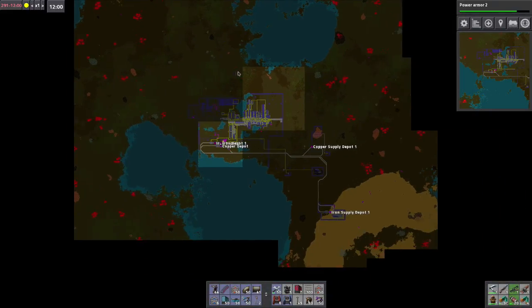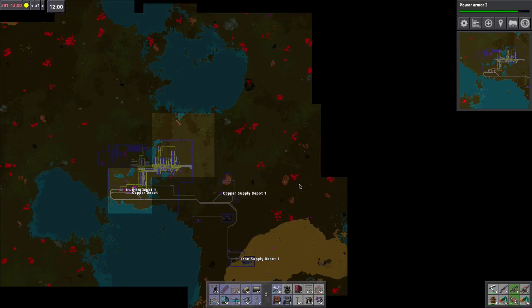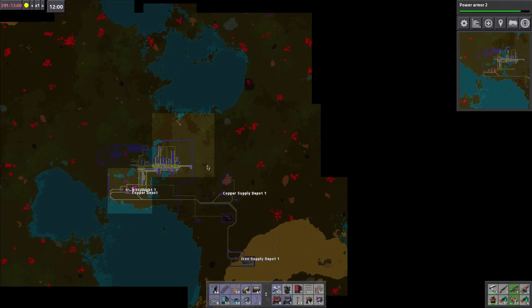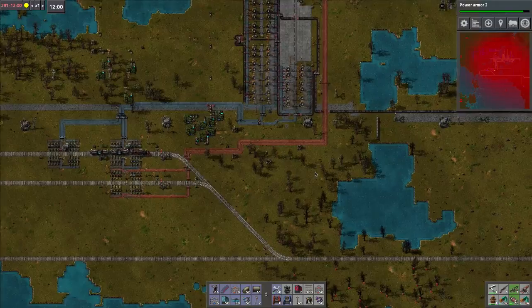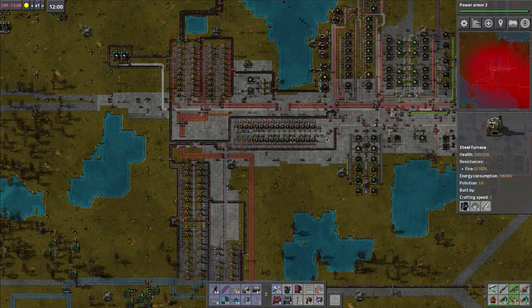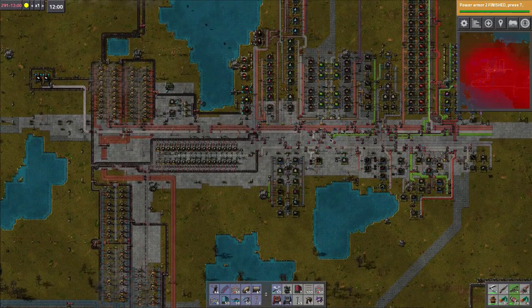We have one little thing over there, a little bit over here. We need to put a radar up here by this copper post so that we can start sussing out for some more oil. Biters are definitely going to cause some problems in the near future as well. Power Armor 2 is almost done. So I think there was a little bit of a maintenance episode. Thank you very much for watching. We'll see you guys on the next episode.